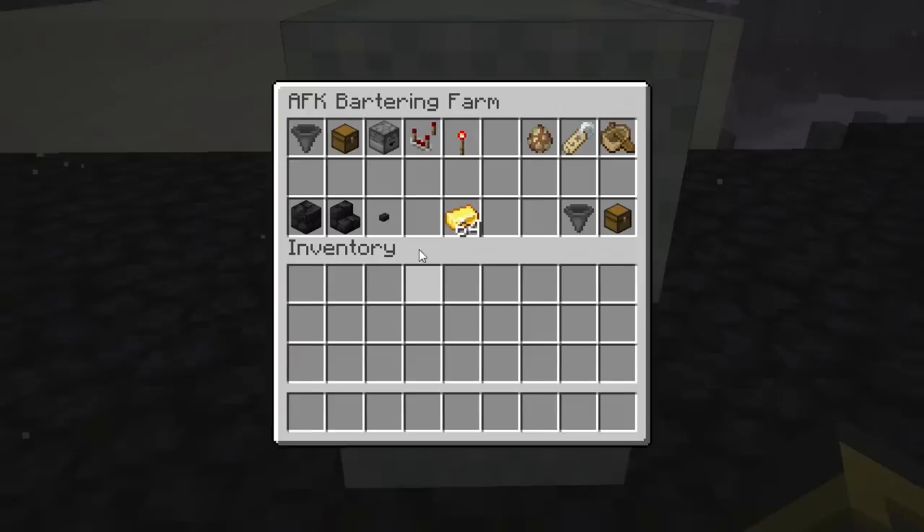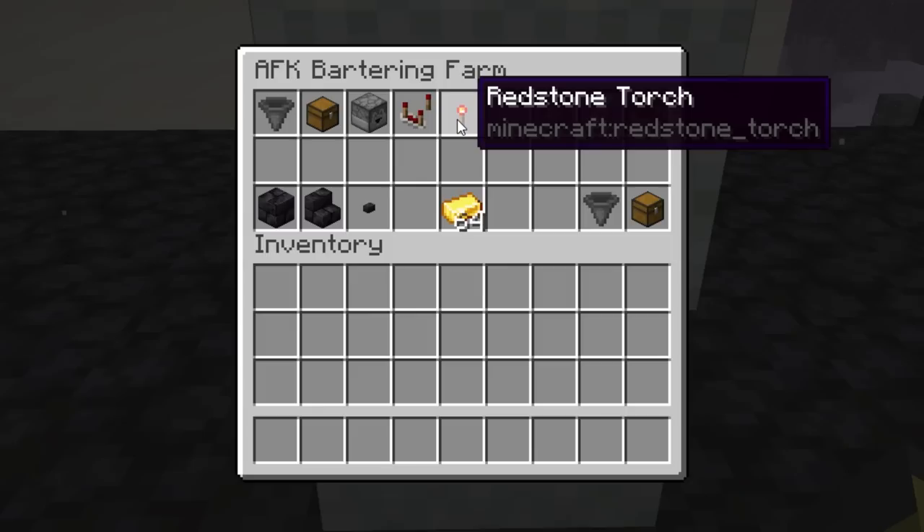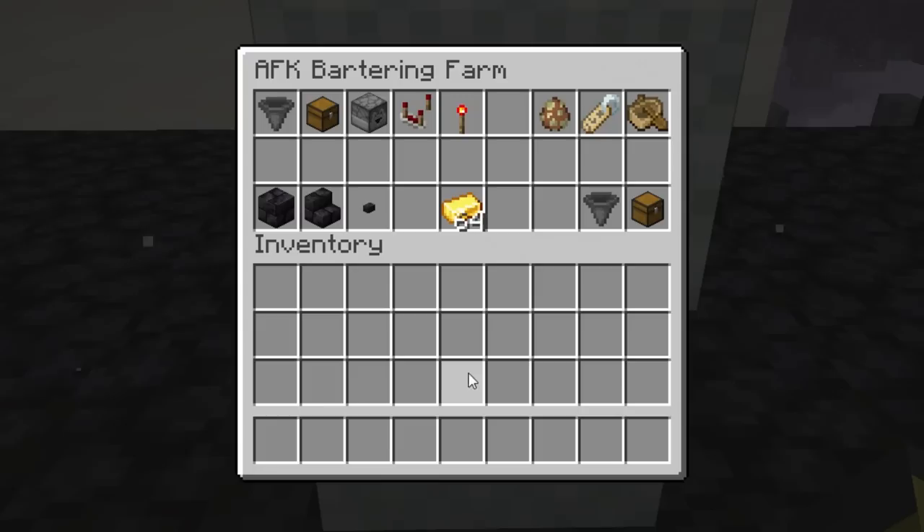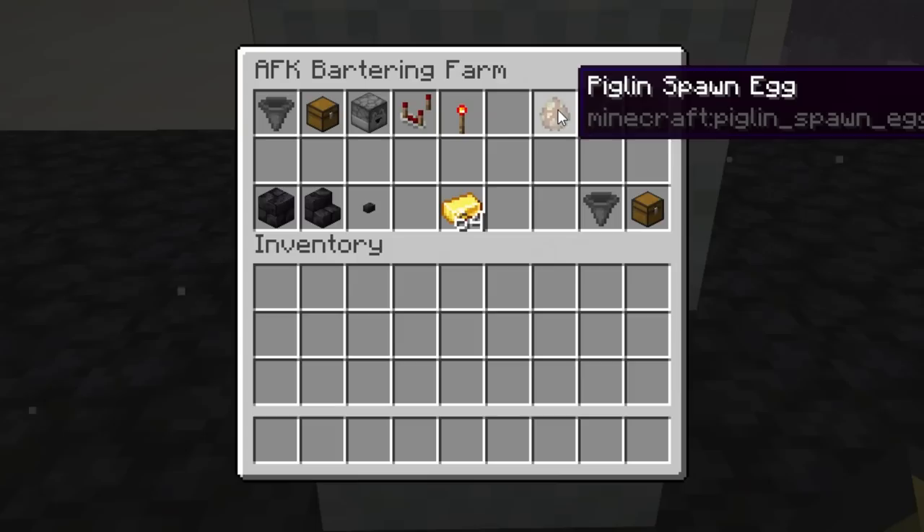Now, the bartering machine — what supplies do you need? You're going to need: one hopper, one chest, one dropper, one redstone comparator, and a redstone torch. You'll also want an unspecified amount of building blocks — staircase variants work too, whatever you'd like. Avoid wood or leaves since nether fire is a problem. Having a button is also a good idea to get the farm started.